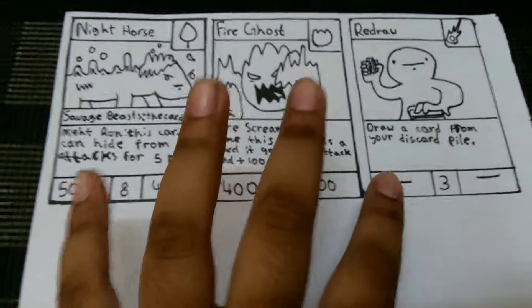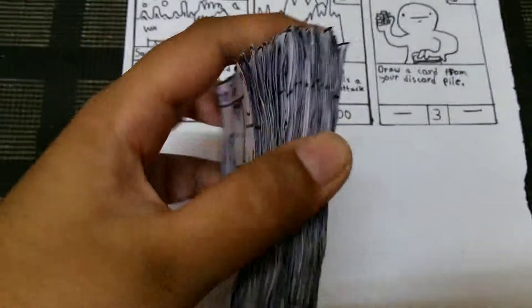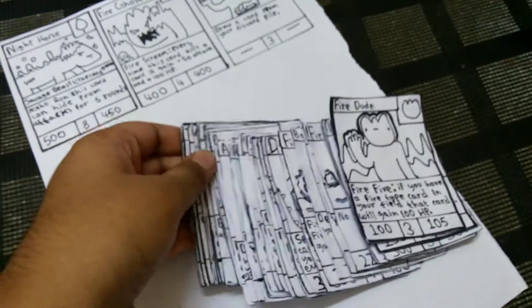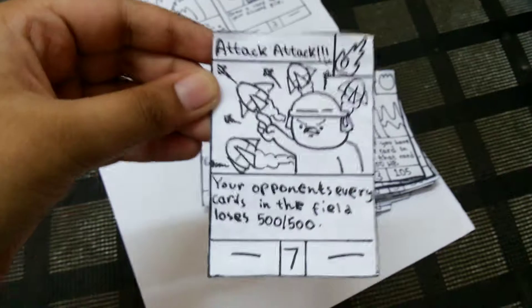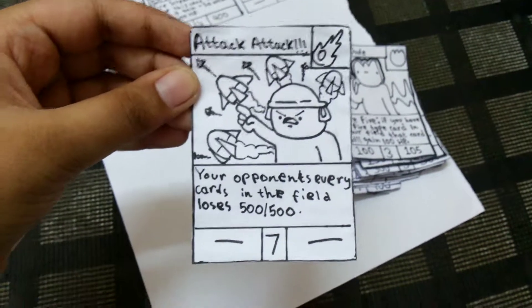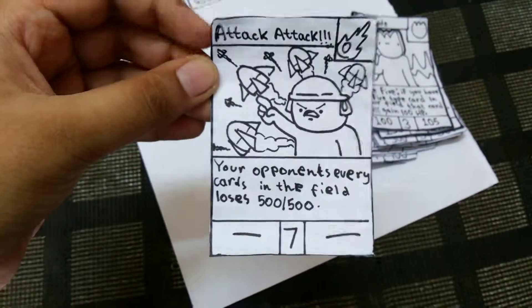In the next video I'll show you more cards, not these three, and I'll do more for this page. There are 40 cards for this TCG. My favorite card is the ability card Attack Attack Attack — your opponent's every card in the field loses one out of five or seven cost. I really like the artwork of this card.